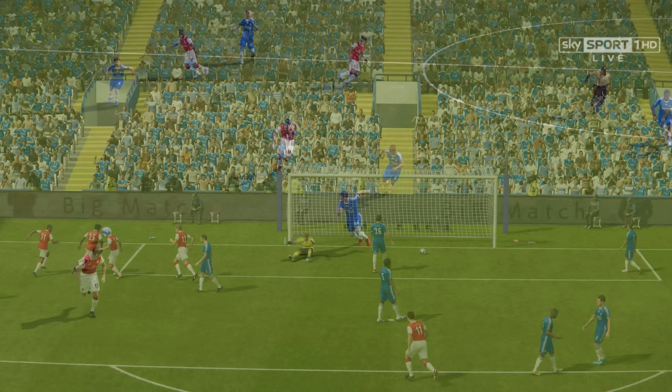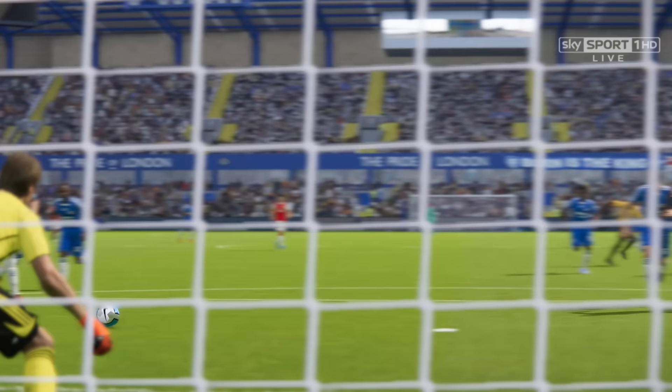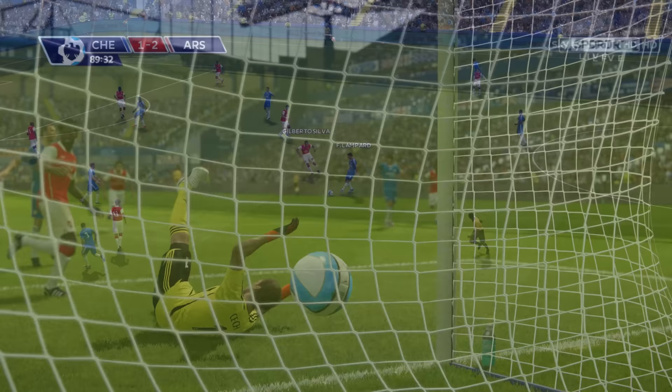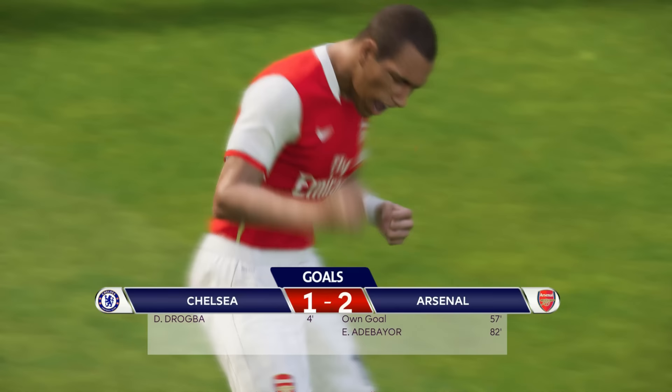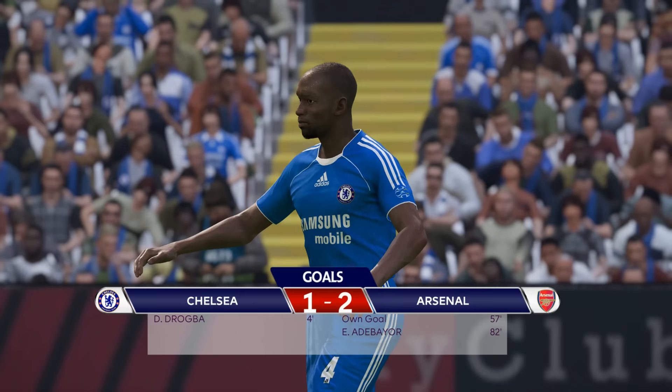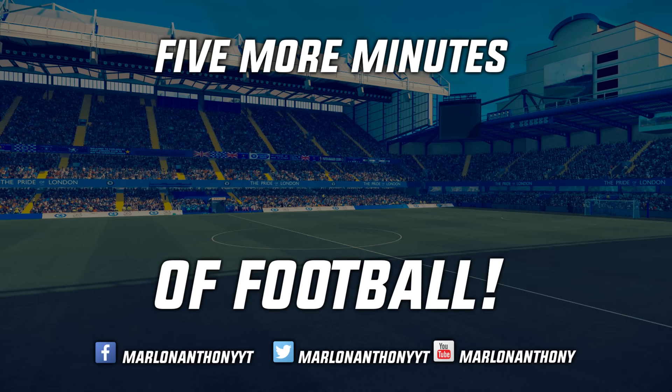We must herald the composure of Hleb here — well within his rights to take an attempt on Cech himself, but he goes for the easy route. Less than one minute left on the clock. Drogba, Shevchenko — a direct hit at Lehmann. Arsenal have done it; they've come back from a goal down. It's Chelsea 1, Arsenal 2.